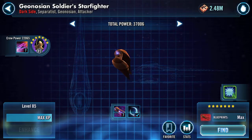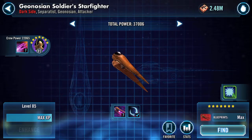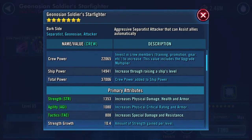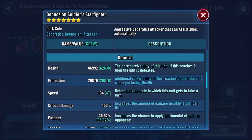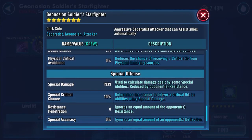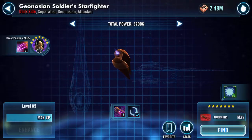Hello Galaxy of Heroes — so Geonosian Soldier's Starfighter. As you can see, there's nothing I can actually do on this ship at the moment. Here are its stats: 22,065 crew power, total of 37,006, 86,992 health, 20,879 protection, 134 speed, 7,551 physical damage base, 1,939 special damage, 15.6 resistance. So that's the ship.